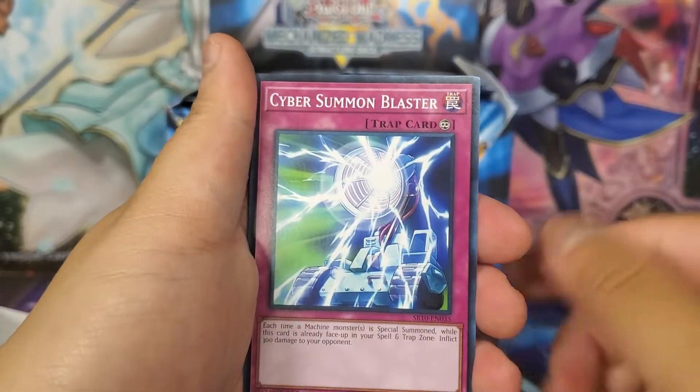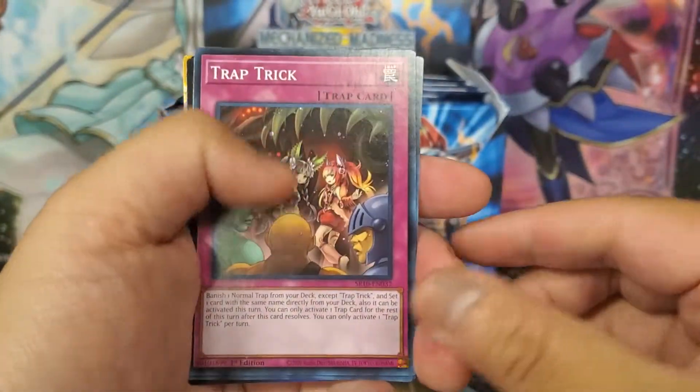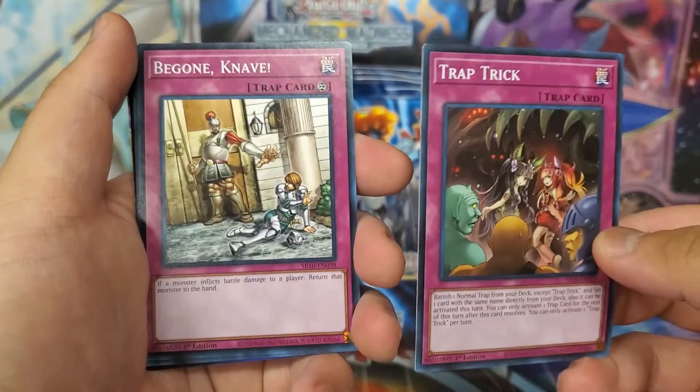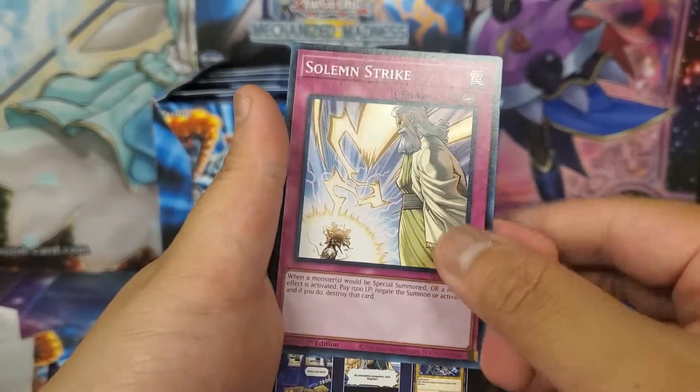Machine Overdrive, Cyber Dragon Blaster, Back to the Front — and there are two copies of that. Trap Trick, whose last reprint was seen in MP19, Be Gone Knave, and finally Solemn Strike.